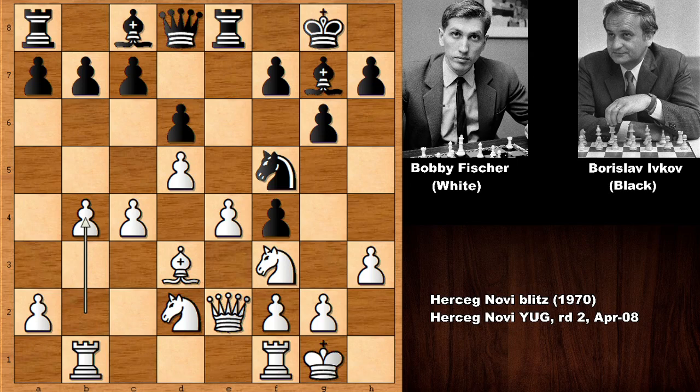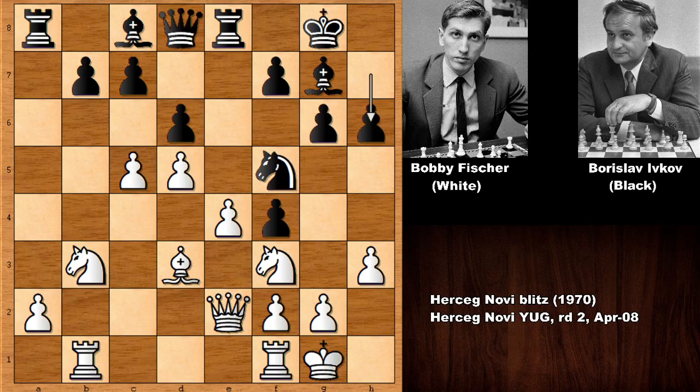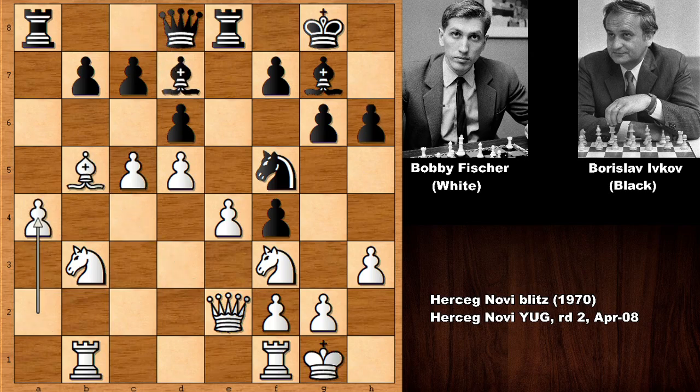These chess games are 5-minute games with no time increment, so that is also for the record. Capturing the pawn, rook takes on a5 — Fischer is activating the knight, also defending on a2, rook goes back defending the rook, c5.